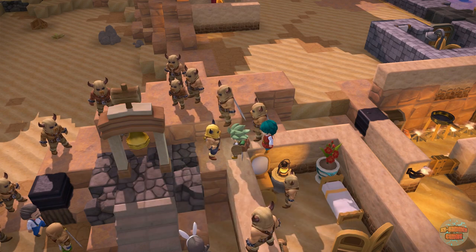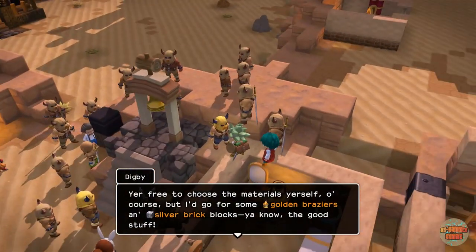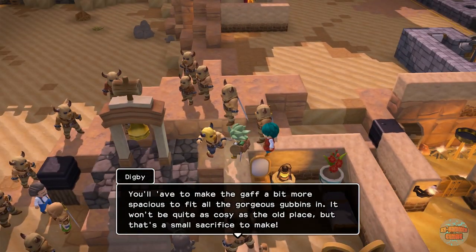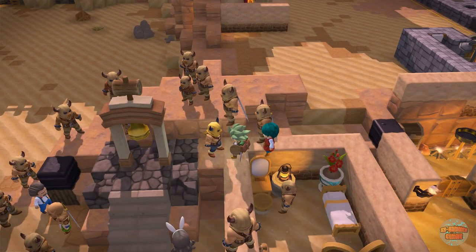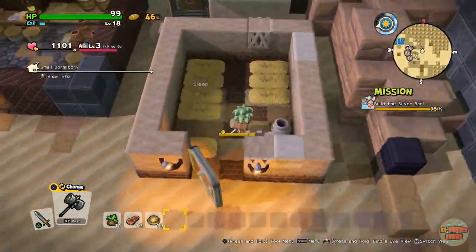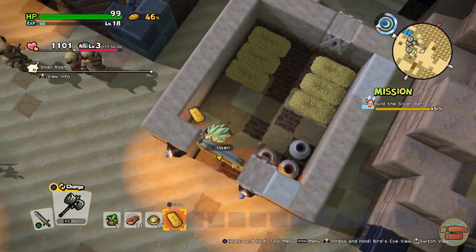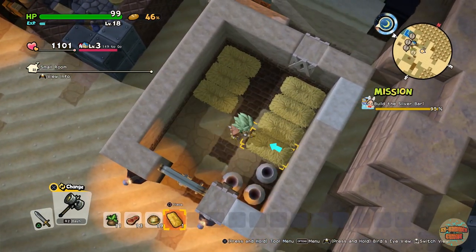Digby wants eight beds, an inside, and a trio of pots. Alright, so who wants a really fancy dormitory?